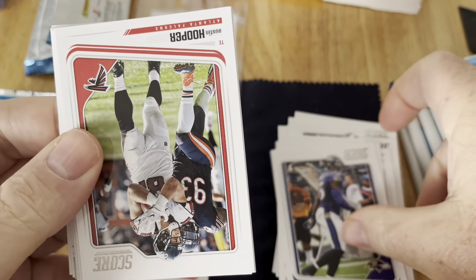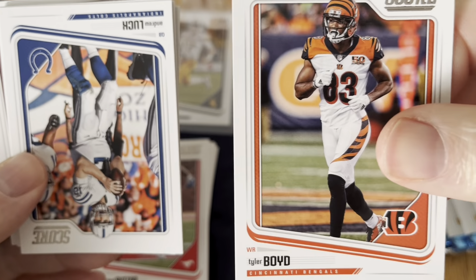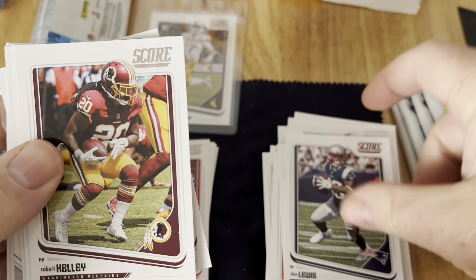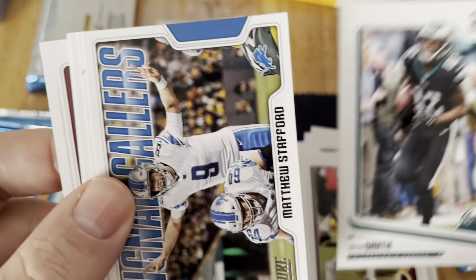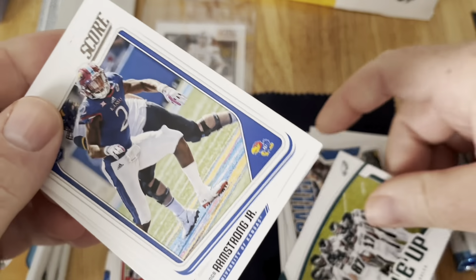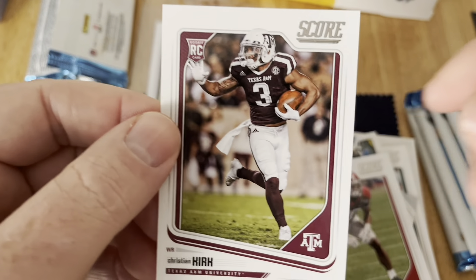Terrell Suggs, Austin Hooper, Tyler Boyd, Andrew Luck, Lewis. Something happened - ran out of memory. Smith. Matthew Stafford on the signatures card. Huddle Up, Philadelphia Eagles. It may interrupt again. Clarence Armstrong, Everett, and Christian Kirk.